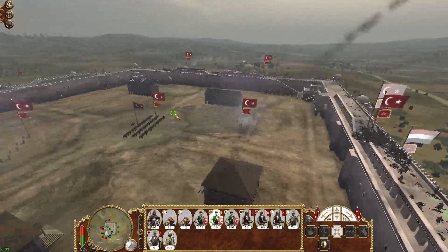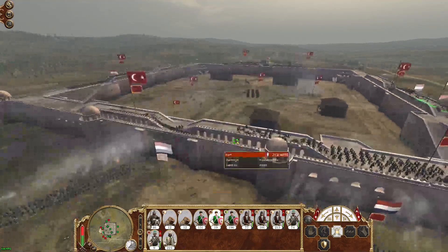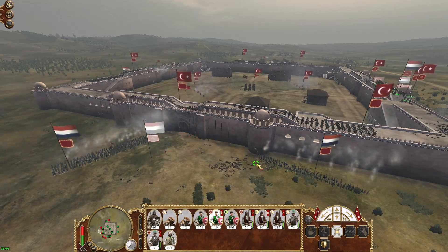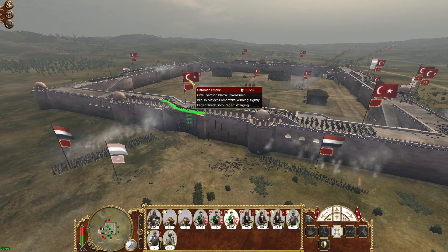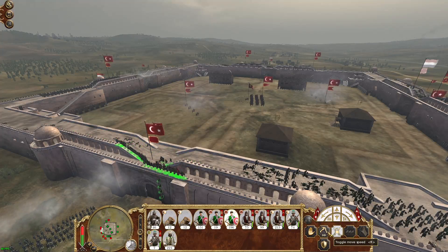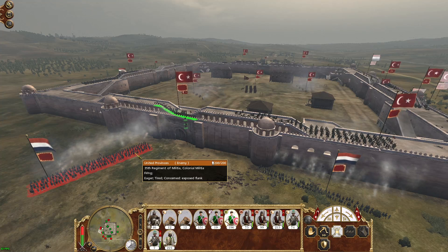We've seen off most of those units and finally got rid of this native musketman. I wasn't even paying attention to that unit but they got wiped out somehow. Do not go down — get back up. I'm sure they could break that unit in melee.